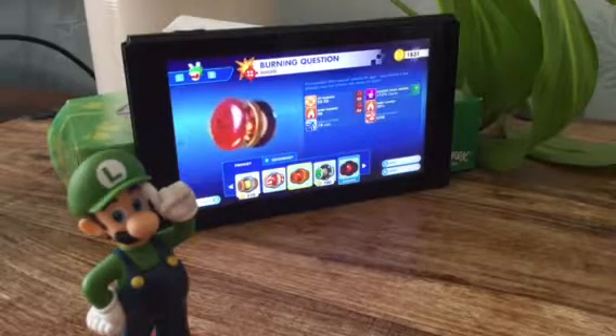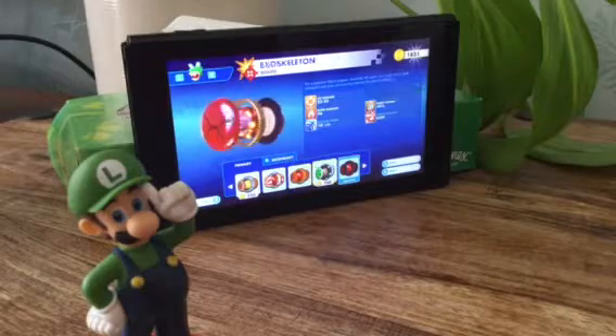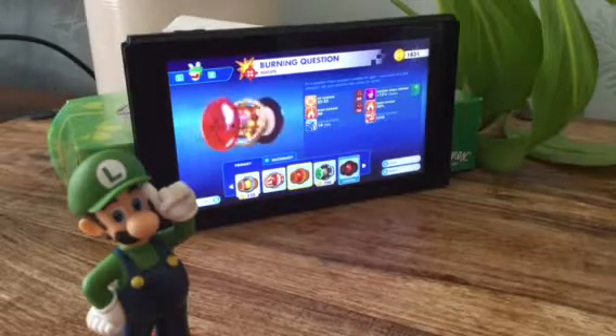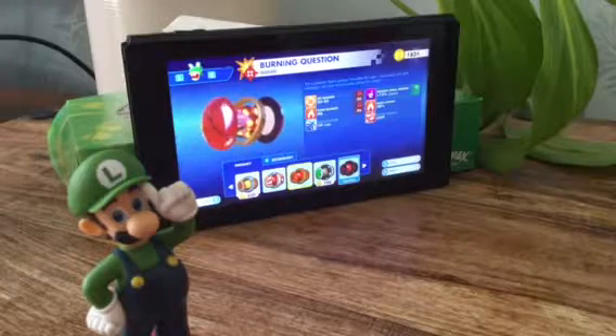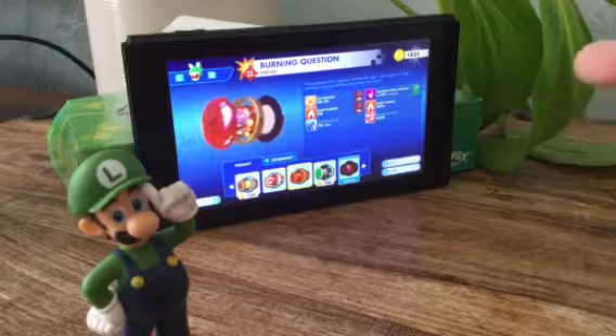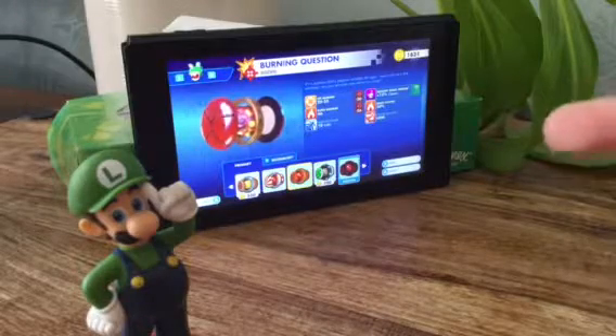And then with Rabbit Luigi, I got Burning Question, which allows you to burn enemies with burn damage of 46.